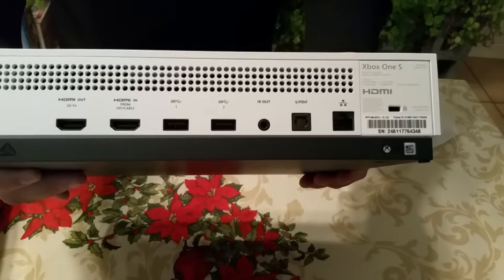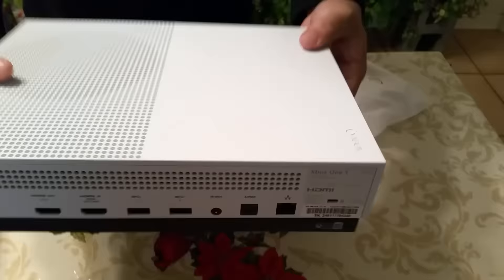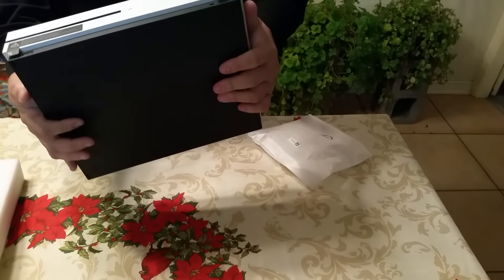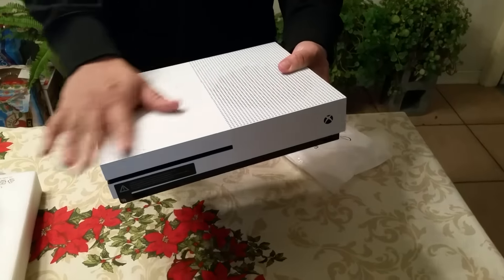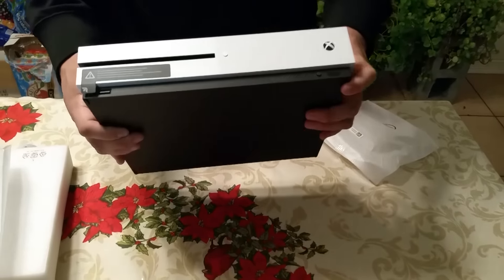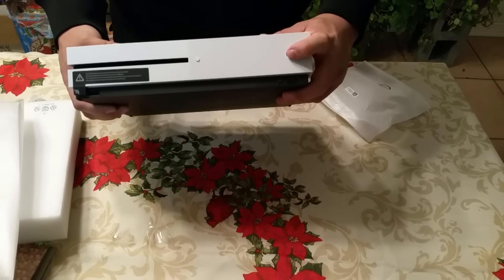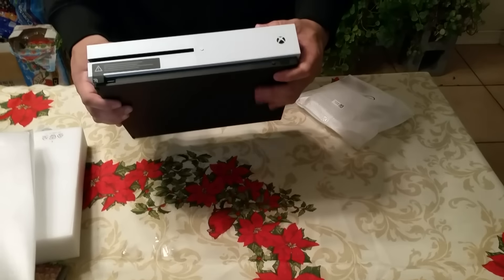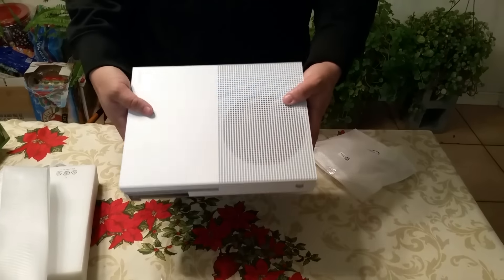HDMI out, IR out — I don't even know all those ports. Aside from it being really small, it looks really sleek — flat white, it's not glossy at all, which I'd rather have flat because if you have it glossy it leaves fingerprints all over the place. I love the black and white theme — the black contrasts to white really good. Look at that — that is the power button, it's not just aesthetic, so you don't brush against it and accidentally turn it on. A lot of people's cats were pushing up on it. This is really neat.